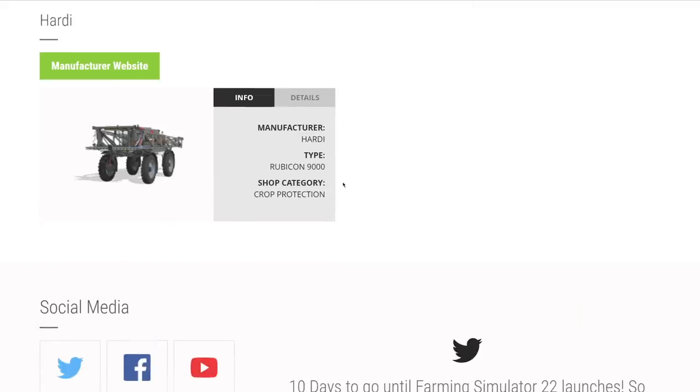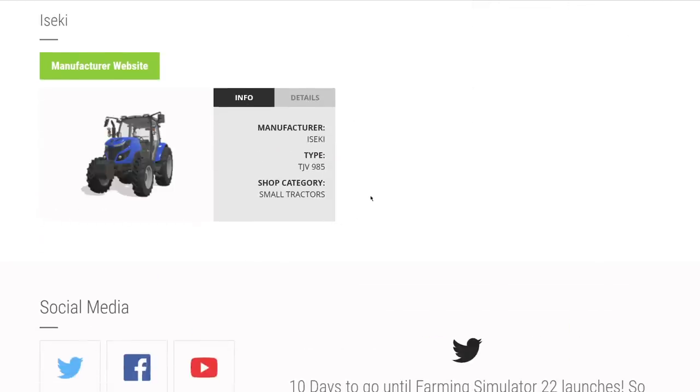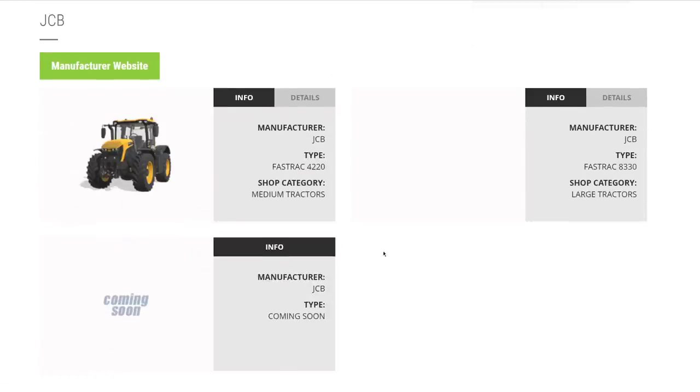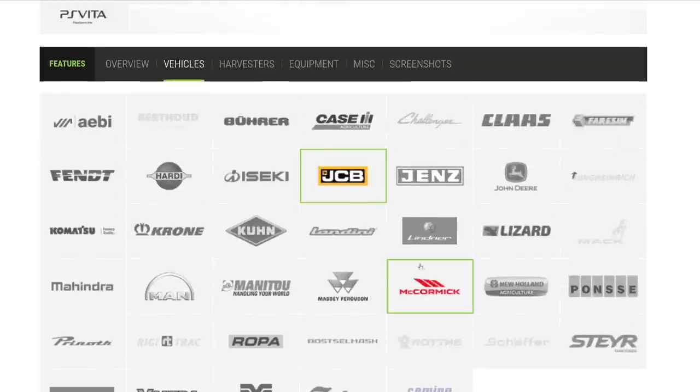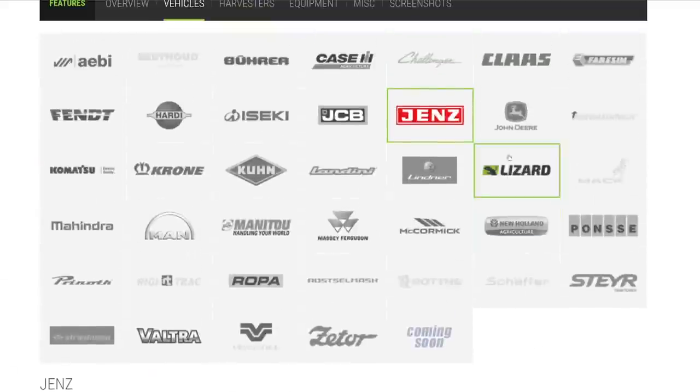From Hardi we have their big sprayer returning from FS19. From Iseki, the Japanese TJV tractor — very cool. From JCB, the Teleskid 100 telehandler is confirmed, plus the Fastrac 4220 and 8330 returning from FS19. From Jungens, we've got their big wood chipper — that's the only thing from that brand.